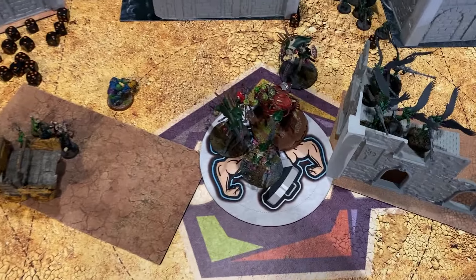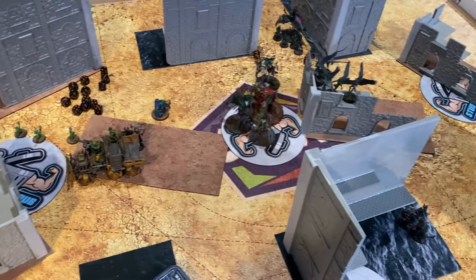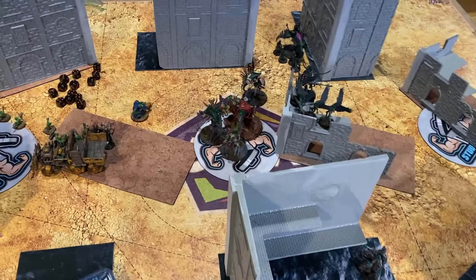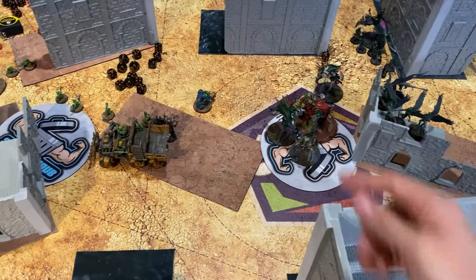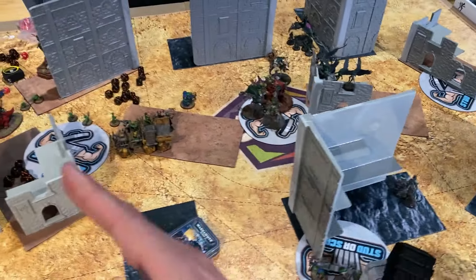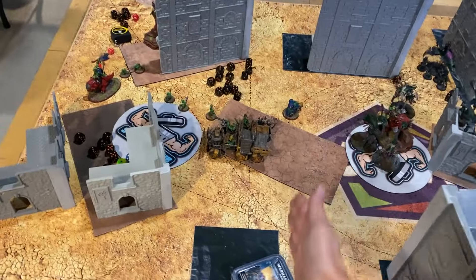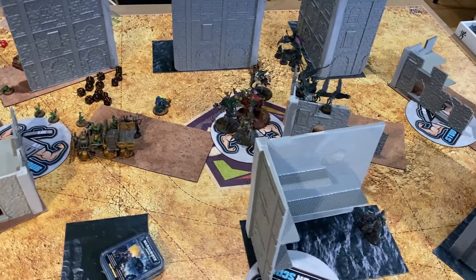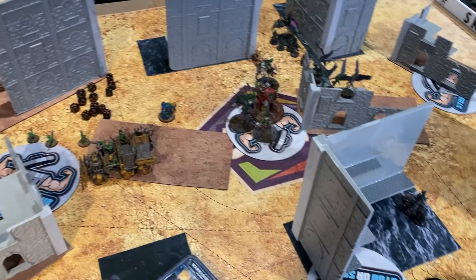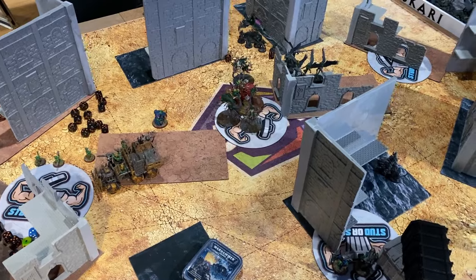That's the end of the game — what a crazy game! With the Orks going second they were able to get 15 points at the end, keeping it really close: 11 points to the Drukhari to 10 points to the Orks. Urien Rakarth was a boss, my dark lances killed lots of squigs, and Hammer and Anvil really helped. Going first I was able to put my beast packs across the line, stopping the squigs from getting too aggressive and giving me wiggle room into the middle of the board.